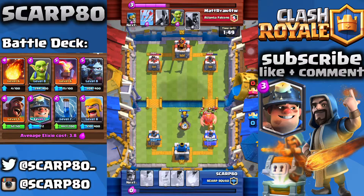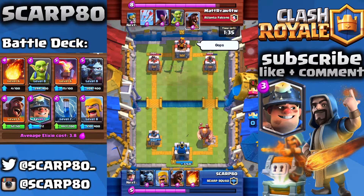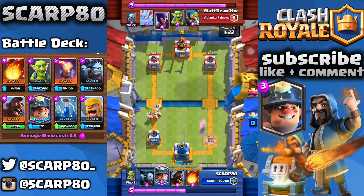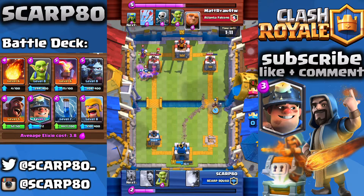This was a terrible Inferno Tower placement because it did not target the Giant, and that's why I gave it a sad face. He's going to take that tower because of that bad Inferno placement. You always have to defend, and then when you think you have the Elixir lead, you have to attack — and what I prefer is the Miner Hog Rider. That's the main attack I'm using. My Barbarians are going to head in towards the top, but the Witch and the Bomber are going to take them out really quickly.